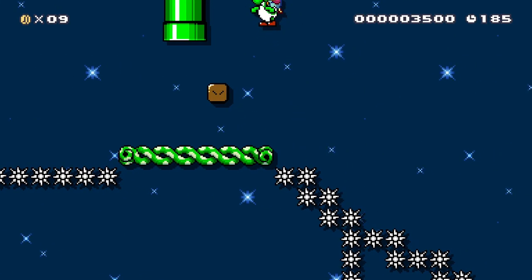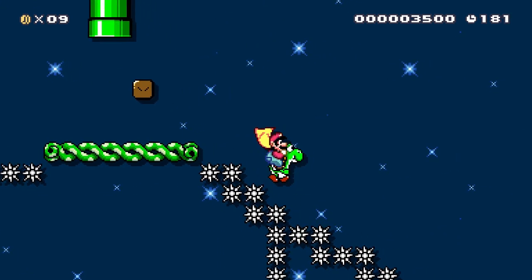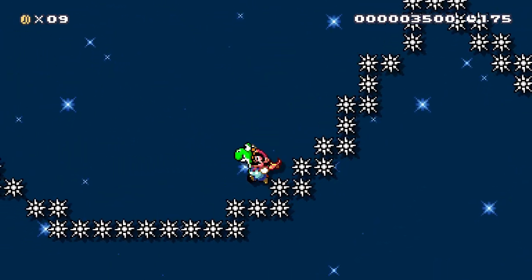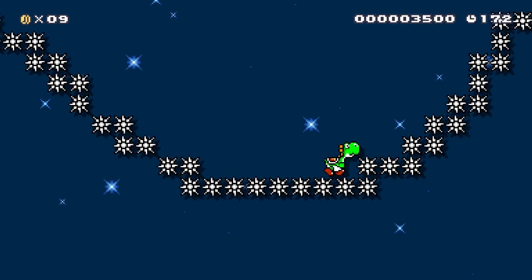Right-ho! Let's see what we've got going on down here. Yoshi can walk on spikes. Similarly, you can go on the bottoms of spikes in Donkey Kong Country 2 when you're riding on Squawks.